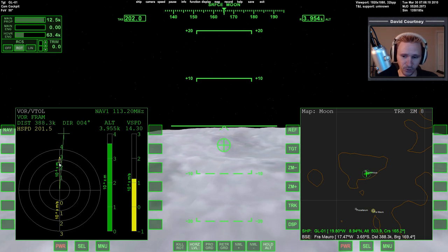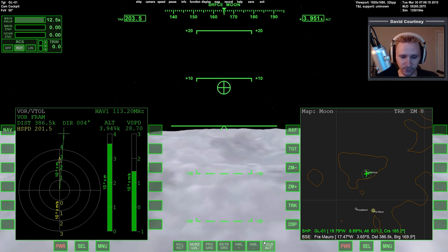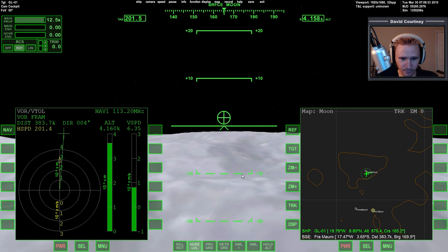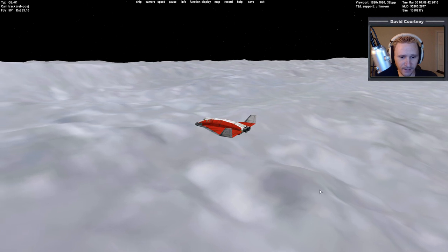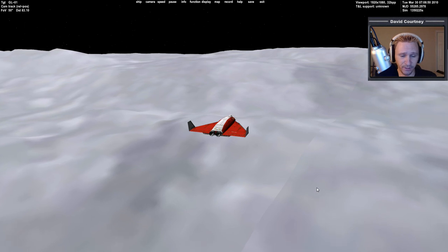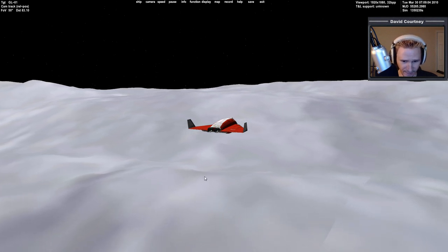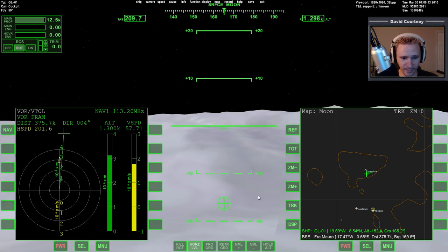With the radio frequency information I can bring up VOR/VTOL and get a better indicator of which direction I'm heading versus where I need to be. Currently I'm heading a little too far east. Also, since I've got the altitude hold on, it's continually adjusting my altitude based on the terrain below — it keeps me at a constant height above the highest peak I'm currently over, which changes constantly as I fly over hills and valleys.